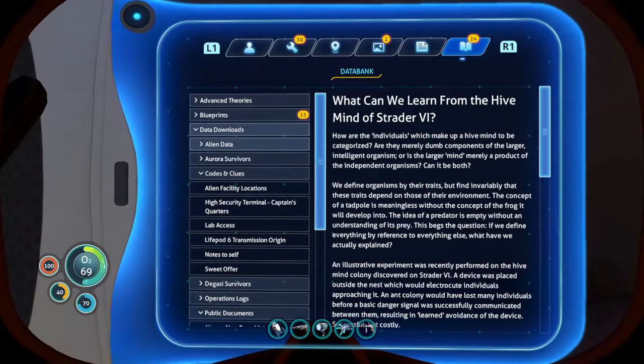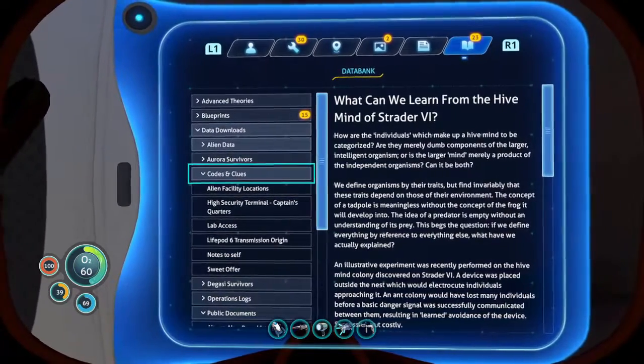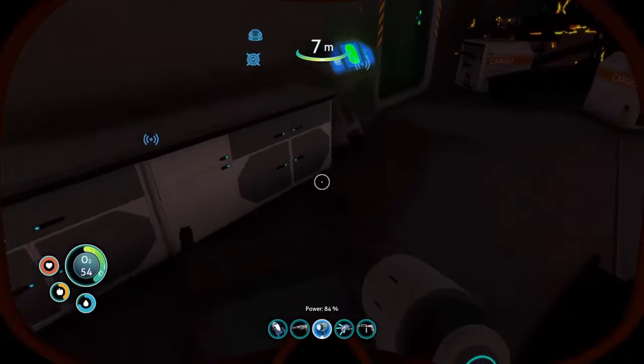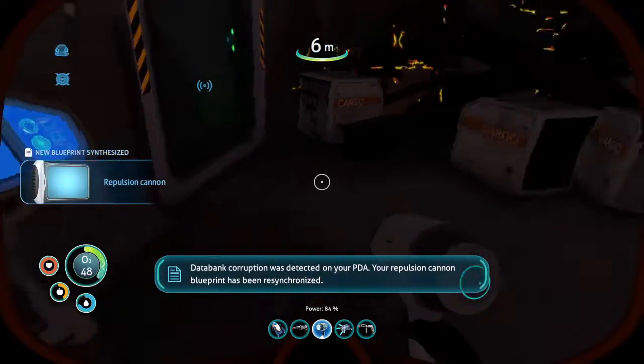What can we learn from the hive mind of straighter fork — this is really interesting but I'm not going to read it right now. I'll make a note to read the hive mind blog, because I remember it being really interesting from when I saw a playthrough of this game, but not right now while we're underwater and running out of time. So download that data — repulsion cannon. That's how you get the blueprint for the repulsion cannon.